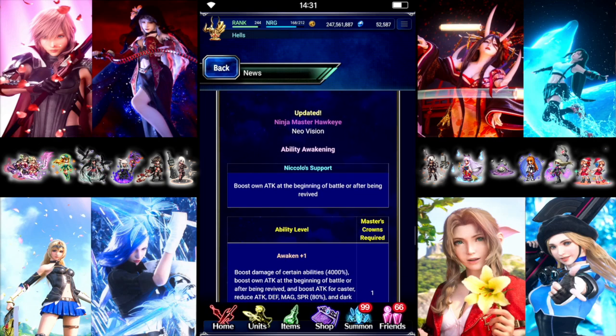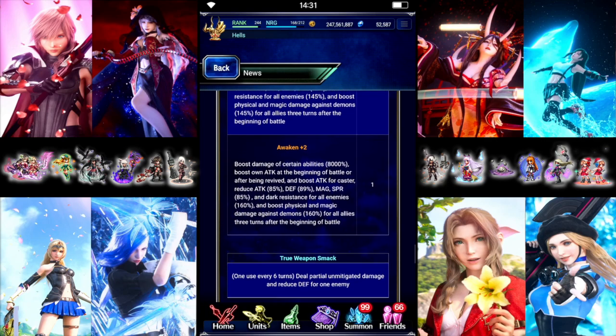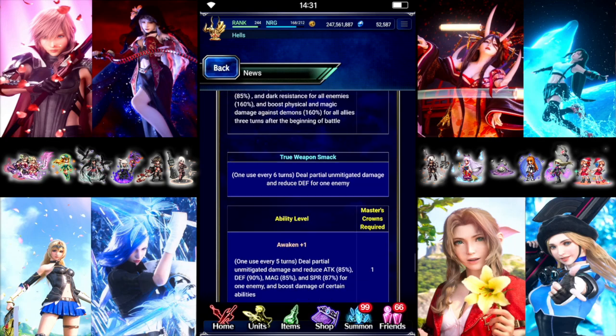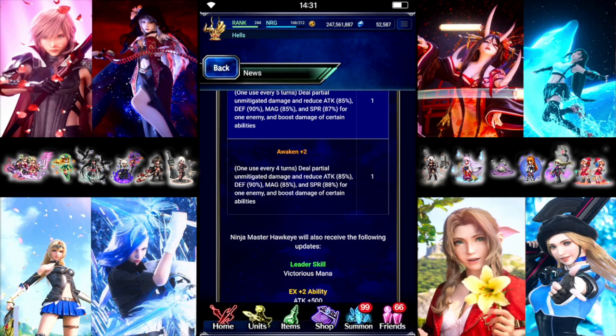Hawkeye gets a very nice free break — he essentially auto-casts 3 turns after the start of the fight and will also get an ability boost for himself. It's a free break of 85% Attack, Magic, and Spirit, 89% Defense, 160% Dark and Peril, and 160% Demon Killer for the entire party — just for doing nothing except being on the team. Which is actually kind of nice. And then there's his Shifted Break.